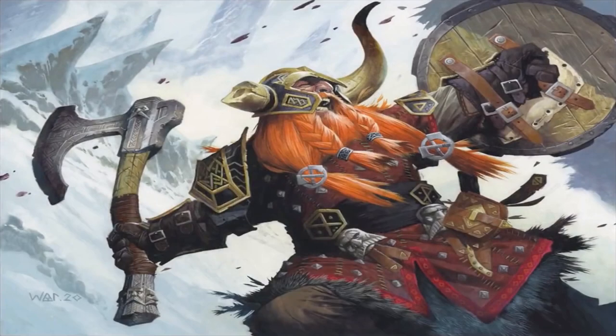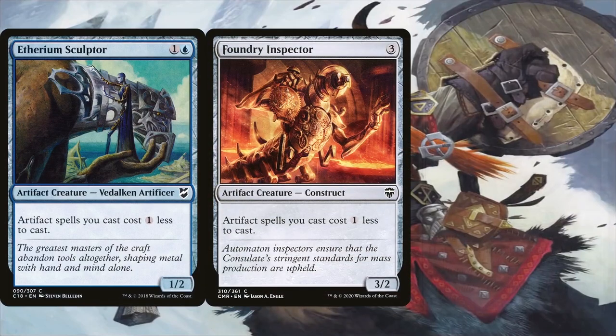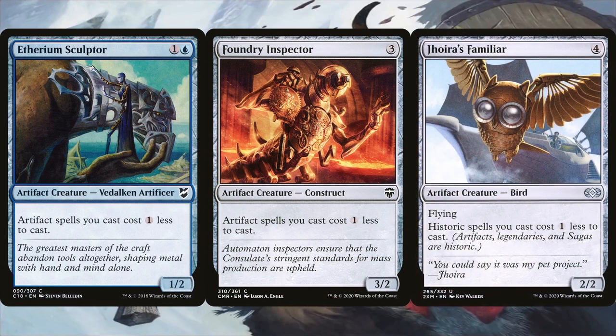So I keep mentioning storming off and casting equipment spells for free — let's see exactly how we're going to go about that. Etherium Sculptor, Foundry Inspector, and Jhoira's Familiar are no-brainers here since they reduce the cost of all of our artifact spells by 1. So even just 1 of them is enough to help us free-cast almost all of the artifacts in the deck. Having them all will naturally help us storm off almost guaranteed.